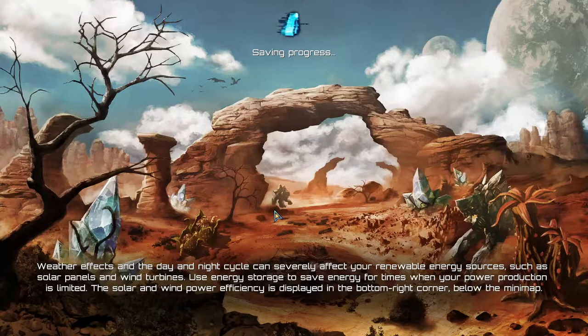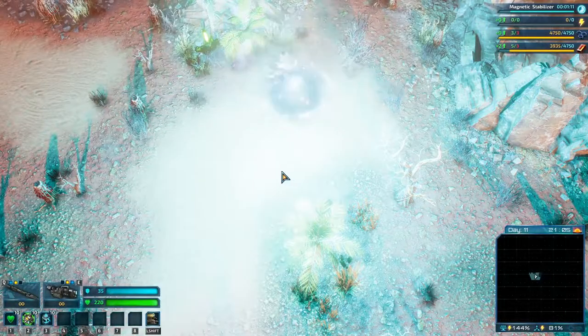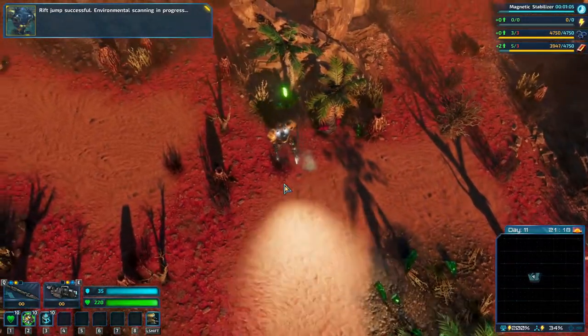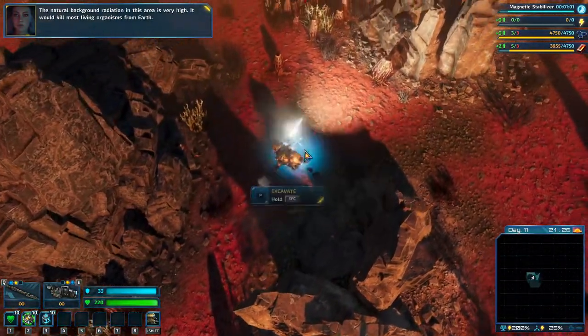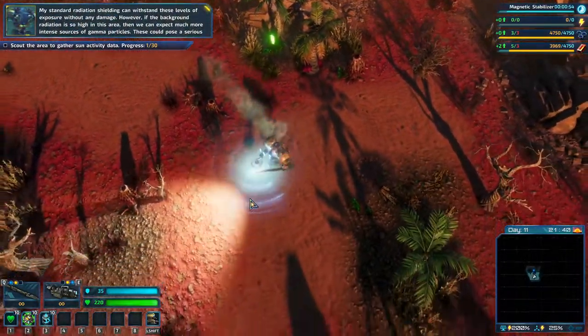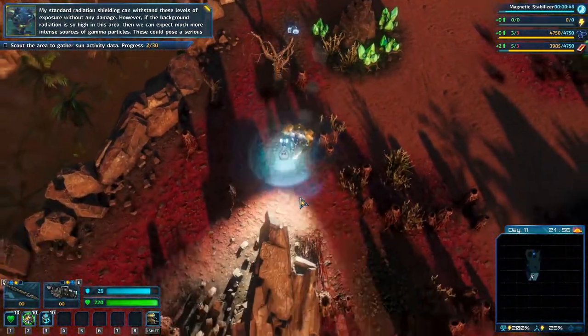Let's see what the new biome is all about. It takes a while to load. Alright, here we are - environmental scanning in progress. The natural background radiation in this area is very high - it would kill most living organisms. My standard radiation shielding can withstand these levels of exposure without any damage.